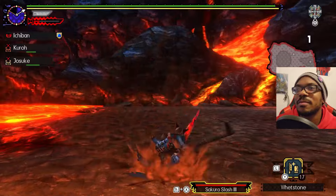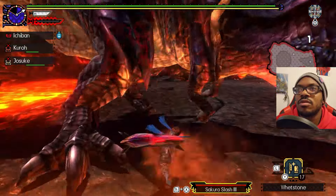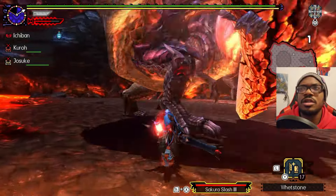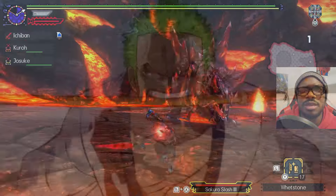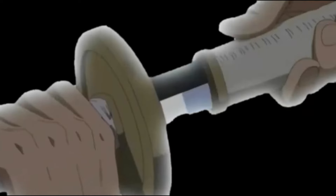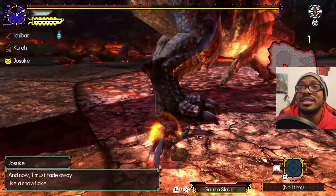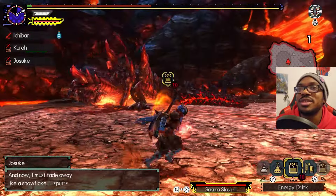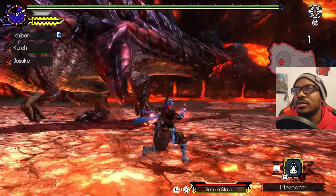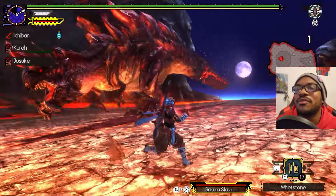We're back by the lava again. How did that upswing not hit? I need someone to check the tape on that. I rolled too early. We got a max potion out of that — assuming that you'll let me. But again, when do I sharpen? I've got to bring farcasters next time. It would make everything so much easier — I could just go back to base.